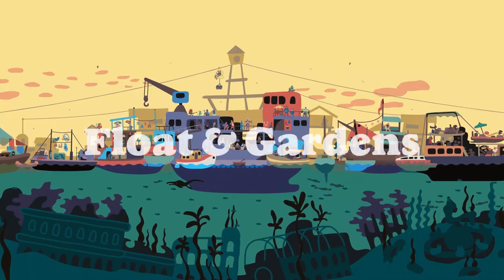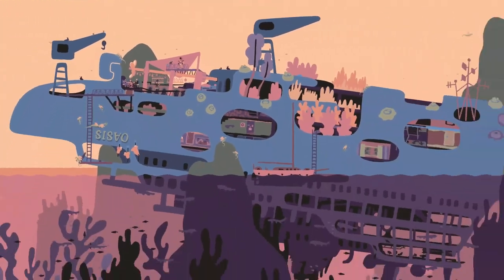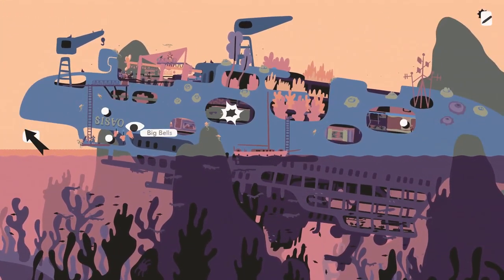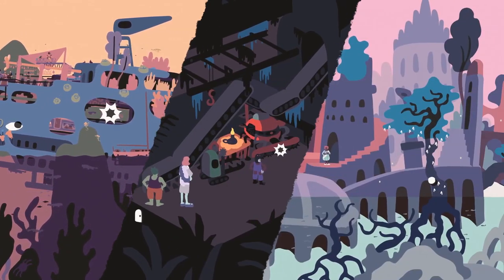Salt Sea Chronicles' unique art style is brought to life by beautiful animation and each location is built on the fragments of the world that came before, so you'll see stranded cruise ships, abandoned factories, sunken spiritual retreats and more.